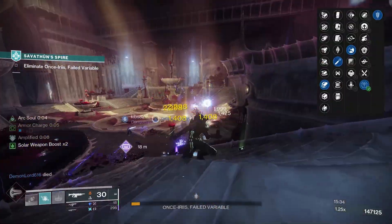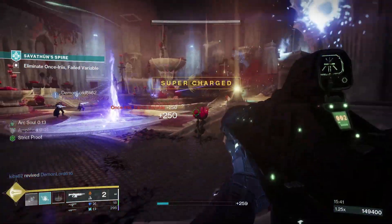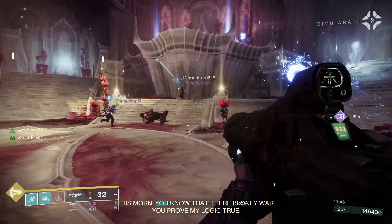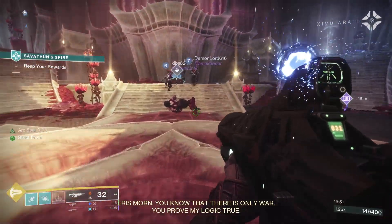For PvP, Hammerforged Rifling, High Calibre Rounds, Zen Moment, and Target Lock would be good. Zen Moment is where causing damage with the weapon reduces recoil and flinch over time. Then Target Lock — damage increases the longer the weapon remains on a target.